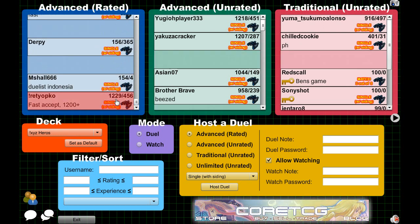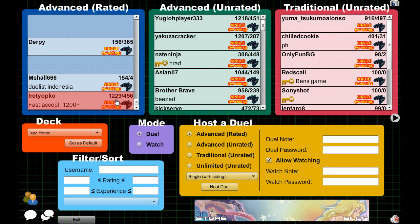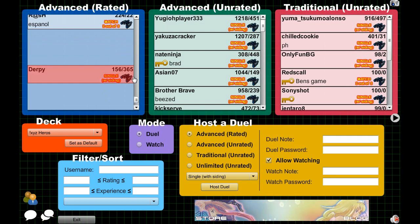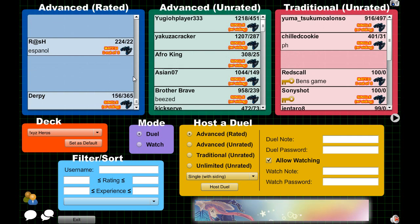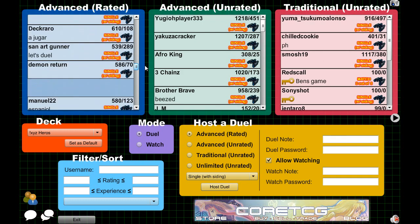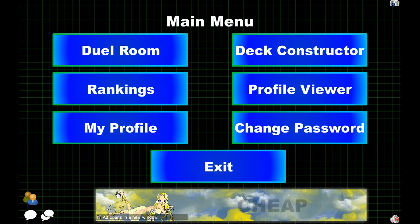On the left side of the duel room list is kind of like their rank — how many points you have on the ladder — and the number after the slash is essentially how much EXP they have, which is just for dueling. You definitely don't want to play players that have negative rep, like this guy with negative 365, because that means they probably don't know their rulings and don't finish their games. I don't think anyone really has negative rep anymore; most of those accounts probably got banned anyway.